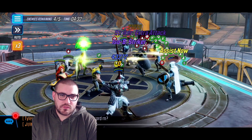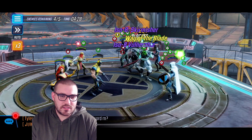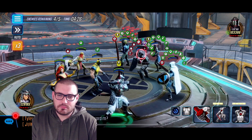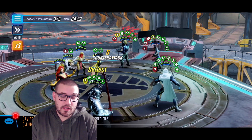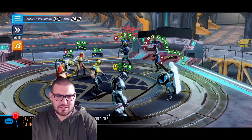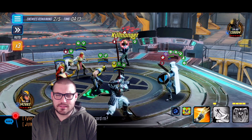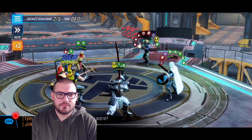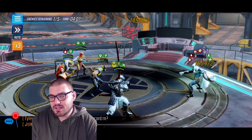Even worst-case scenario where Phoenix dies, it's still fine. Wolverine can tank it pretty well, especially with that passive T4. We just start running over them. The defense down that Phoenix gives is huge. She's a lot like Emma — you can bring her against huge punch-ups. 400k wave one, no problem.